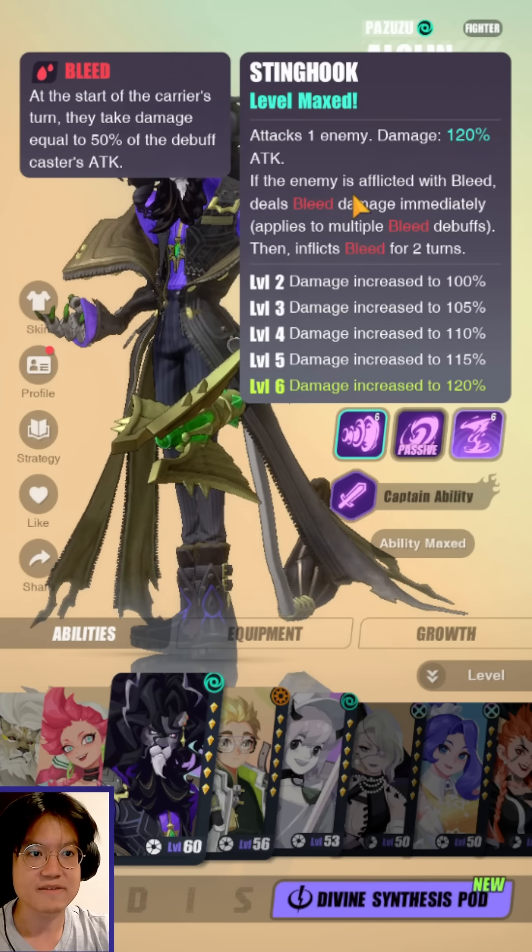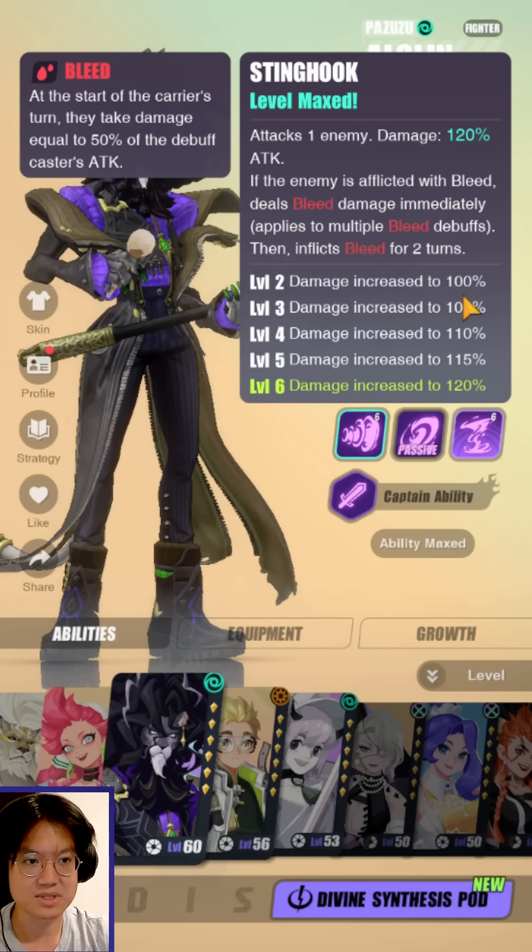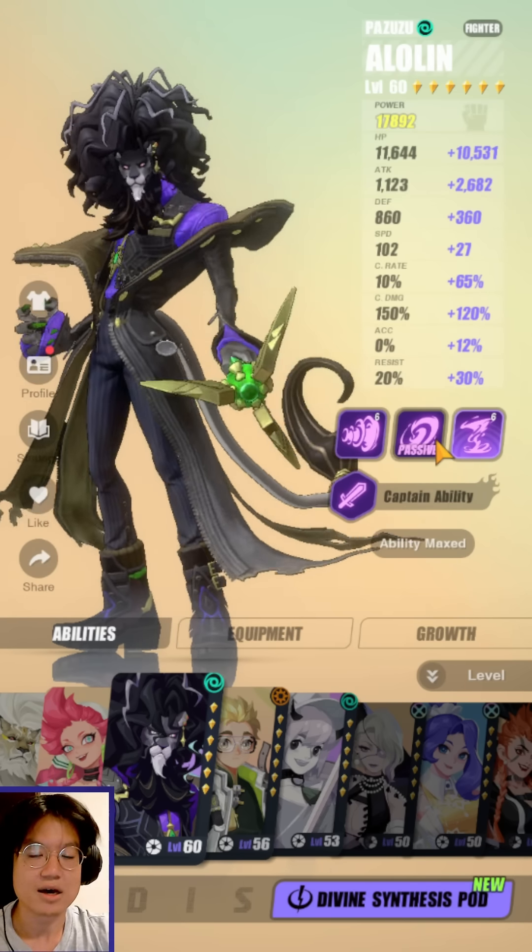First skill, Stinghook. Attacks one enemy. If the enemy is afflicted with bleed, deals bleed damage immediately and applies multiple bleed debuffs, then inflicts bleed for two turns. So this skill in itself will also apply bleed.